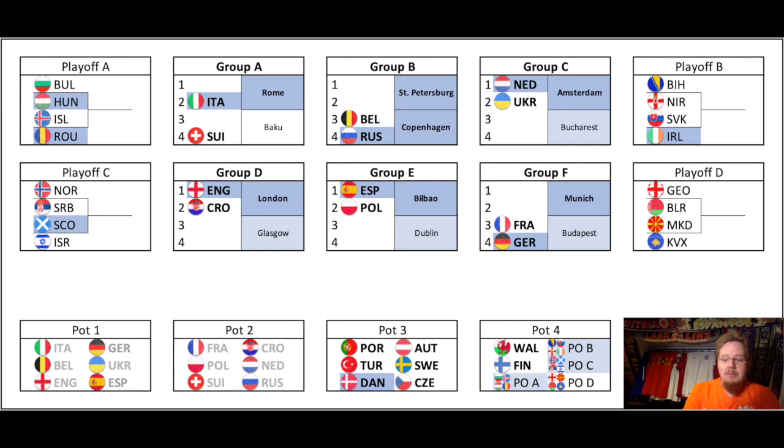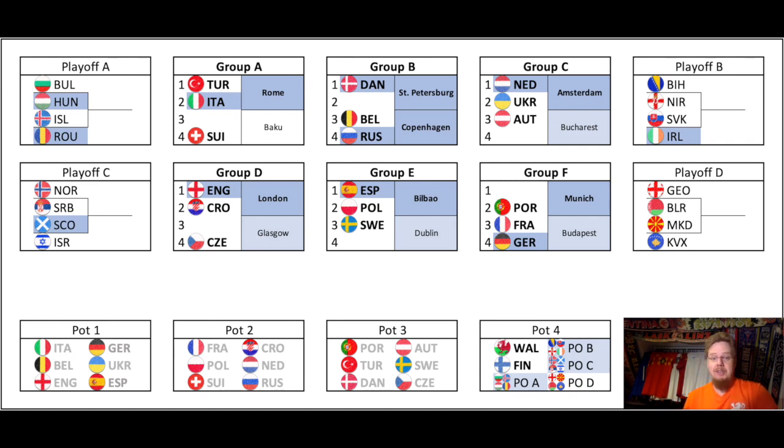Let's see what pod three got. We have Turkey in the opener against Italy, and they will be the home team, so Italy will probably play in white. Group B — Belgium, Russia and Denmark. Denmark will have a home game, and we also know that Denmark will host Russia in the last game where Russia is actually the nominal home team — it's a complete mess. Austria goes with the Netherlands and Ukraine. When it happened I thought it might not be that bad — I don't think we have a chance against the Netherlands, and Ukraine I don't think we'll do much either.